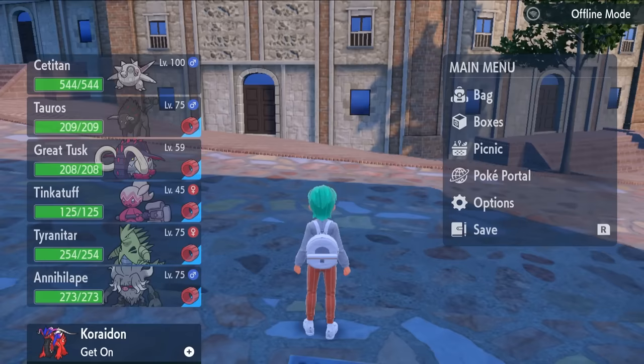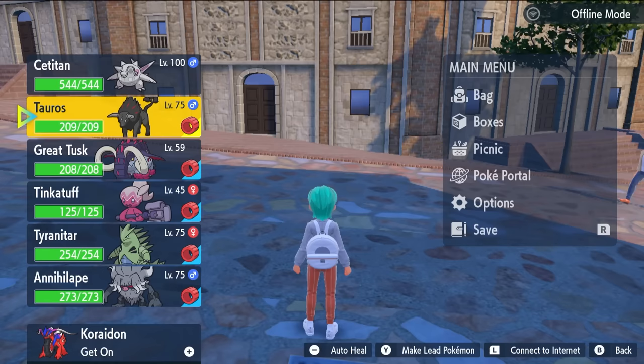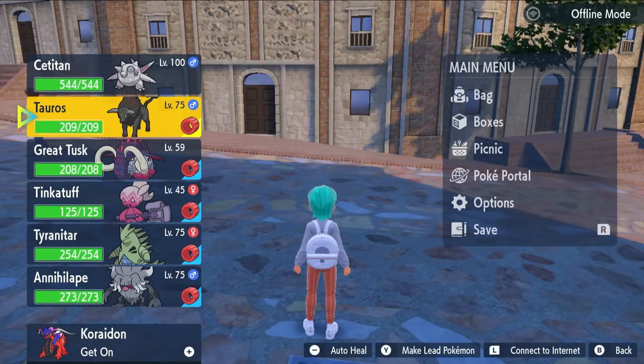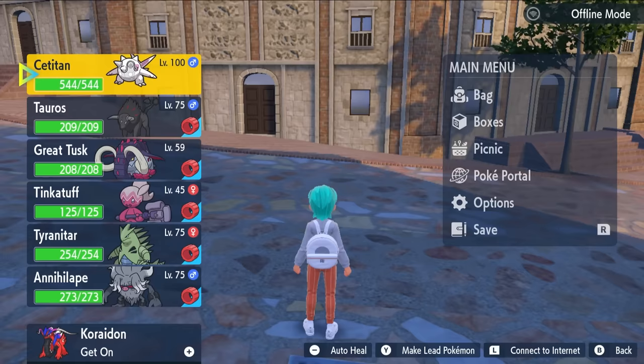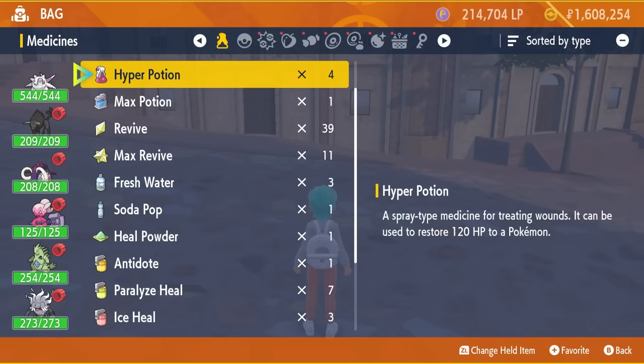One way to speed up EV training is if you have multiple Pokémon to train, fill your whole party with them and have each hold the relevant power item. Here we've got Tauros, Great Tusk, Tinkatuff, Tyranitar, and Iron Ape — all wanting Attack EVs. For every enemy Pokémon beaten that gives two Attack EVs, with the Power Bracer attached each of these party members gets 10 Attack EVs simultaneously.